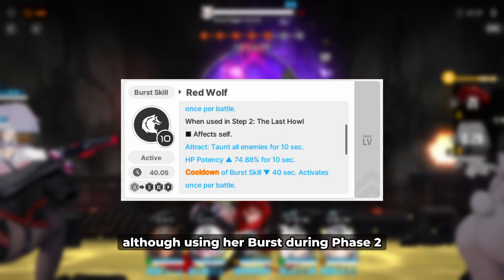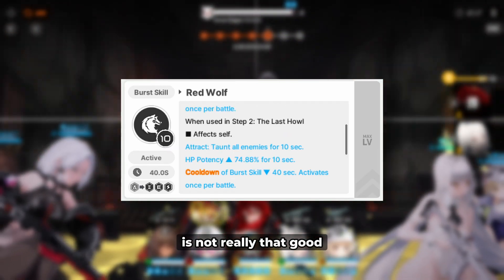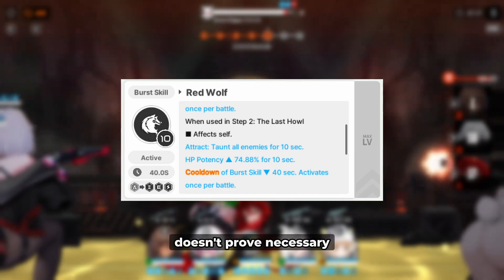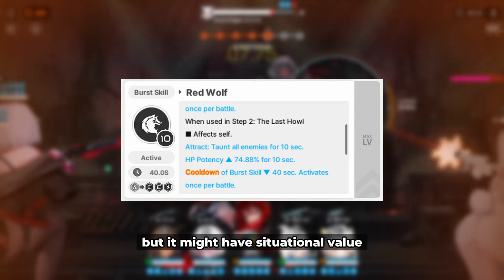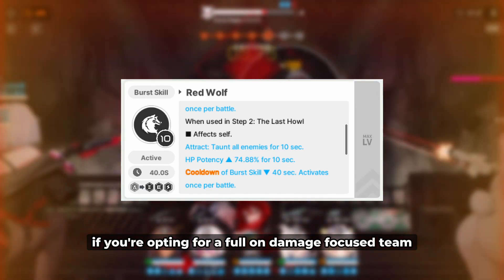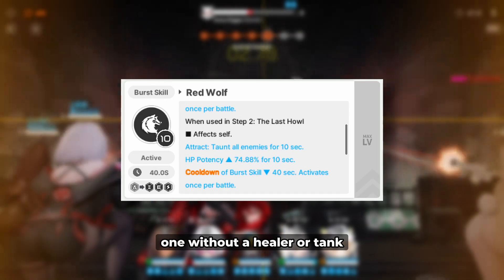Although using her burst during phase 2 is not really that good. The lifesteal doesn't prove necessary when running a well-balanced team like Bunnies or Naga and Tia, but it might have situational value if you're opting for a full-on damage-focused team — one without a healer or tank.